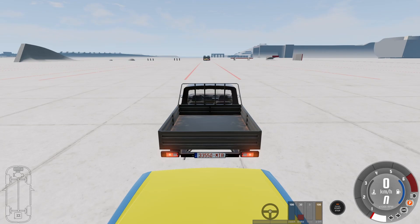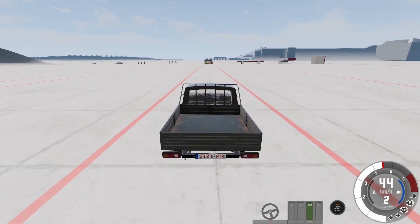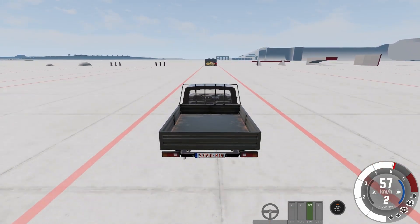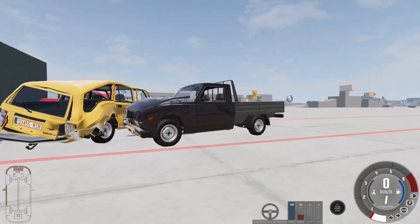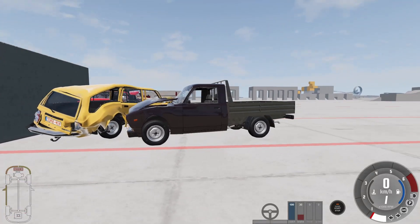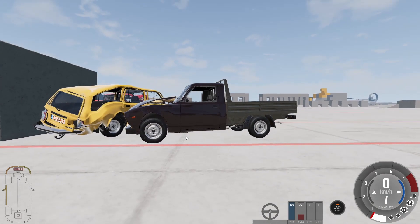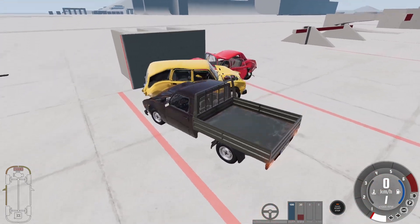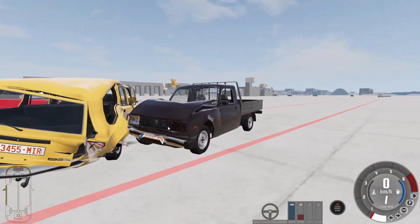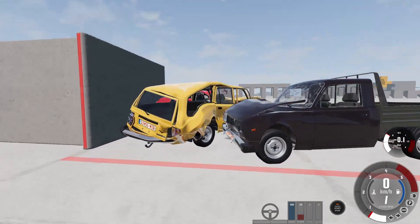The next vehicle in line is the flatbed late. Let's hit the back of the station wagon. That was a lot of damage. Same as earlier — softer target — so we have minor damage on the flatbed, probably just the body panel. The window shattered, unusual. The front didn't take much damage. But the yellow station wagon had a lot of damage.